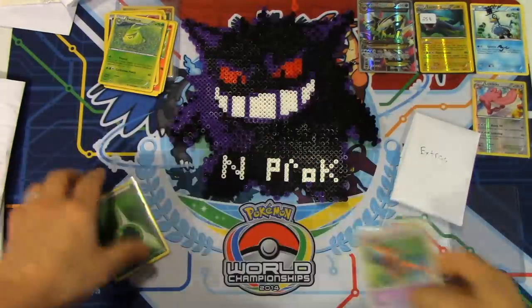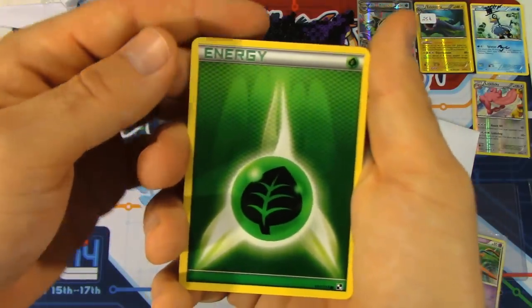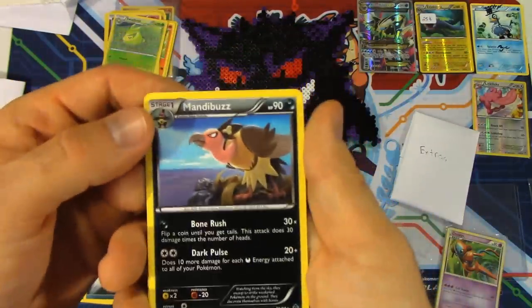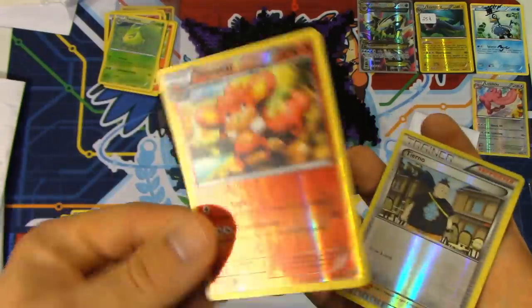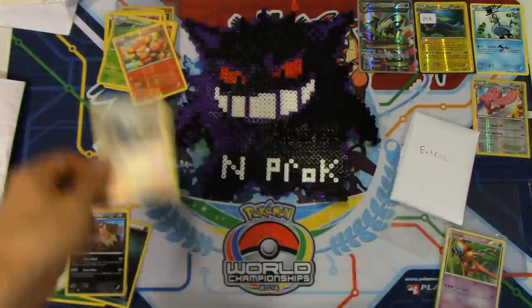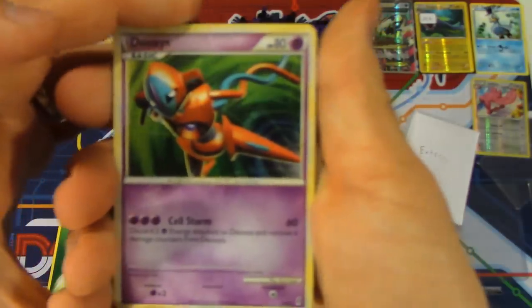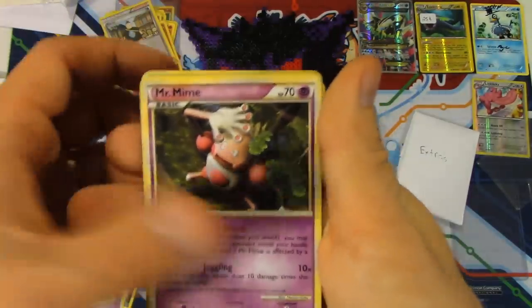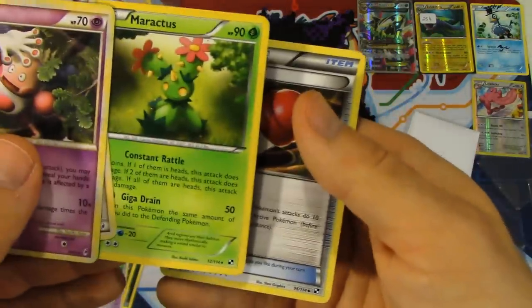We'll get these out of the top loaders. This is stuff off my wants list — it may seem simple, but it's helping me complete sets. Black and White energies — dark and grass — a Mandibuzz, and a Reverse Simisear from XY, plus a Tierno from Phantom Forces to help complete that master set. Also got a Deoxys from Call of Legends — a holo I needed — a Jolteon as well, a Mr. Mime, a Darkness Energy, Maractus, and Plus Power from Black and White. All things I needed to complete Call of Legends and Black and White sets.